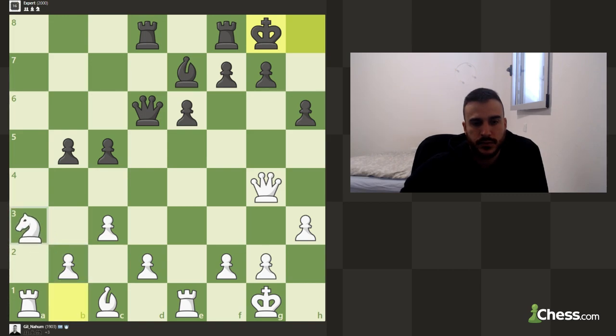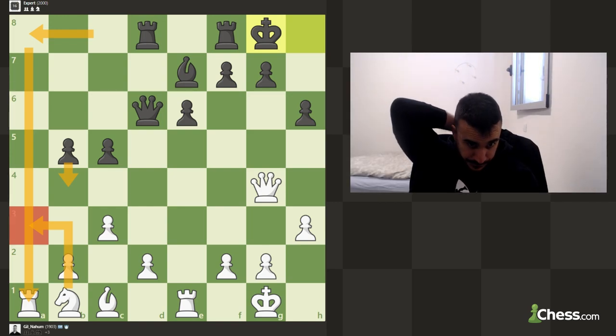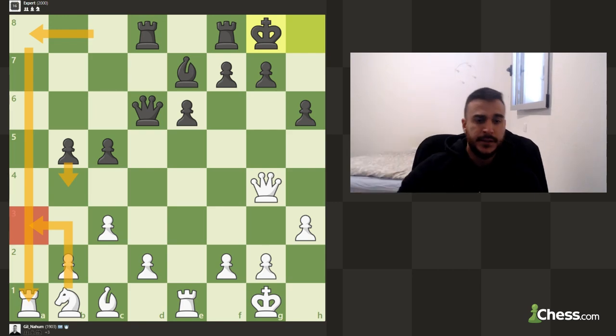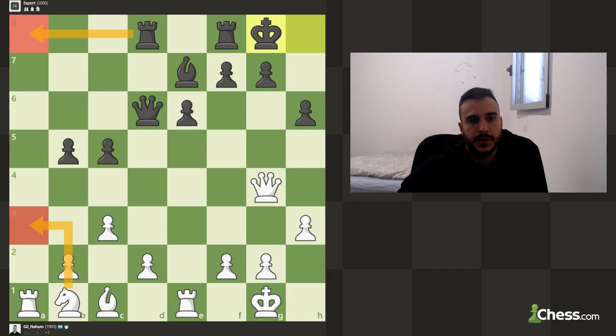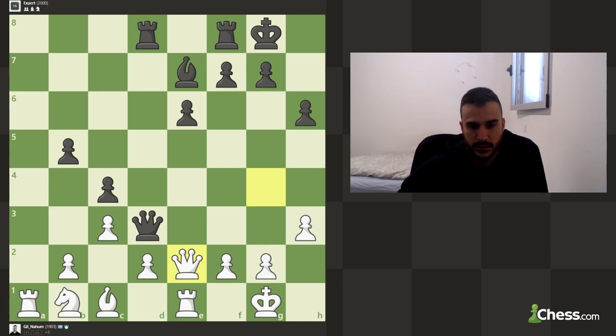We can move the knight but then he can try to pin the knight to the rook and play for b4. Even though we are up a piece it's definitely not over. We can basically slide the rook back just to prepare — the engine loves those annoying moves. Let's drop the rook back and I'll try to go for any queen exchange.